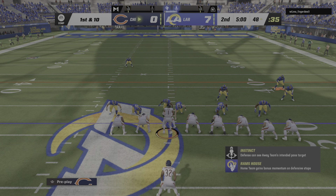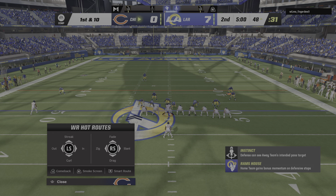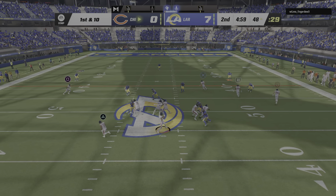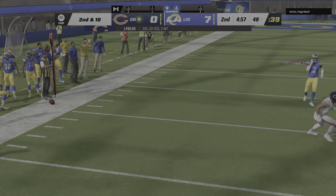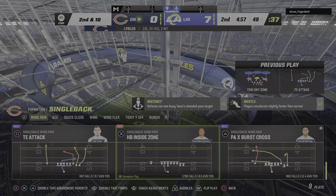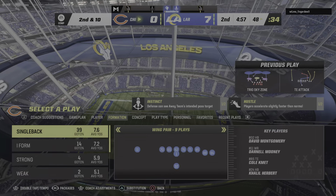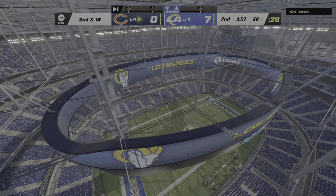First and 10 and they've got three tight ends out there — a jumbo package look. Fields, and that is incomplete here. He certainly didn't like what he saw from the coverage on his primary reads, and he didn't even have any luck trying to get back to his safety valve. Give the defense the credit — coverage was in lockdown mode everywhere.